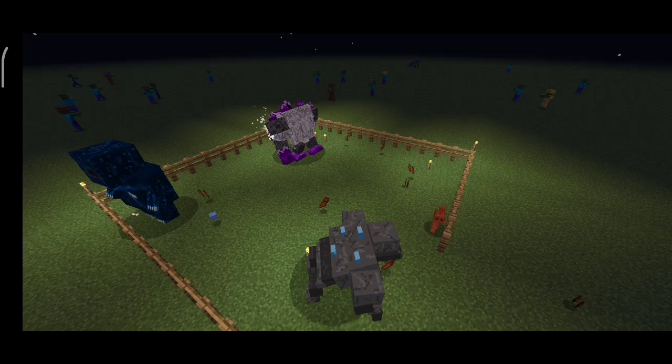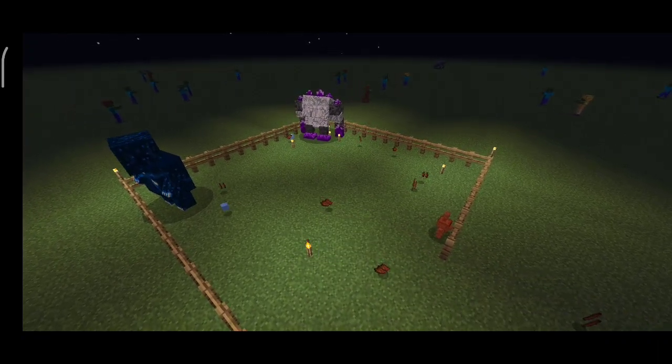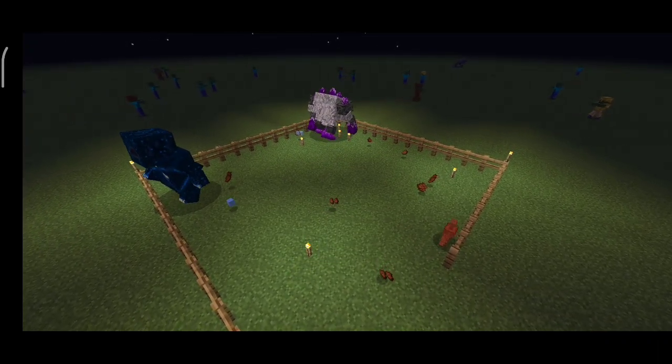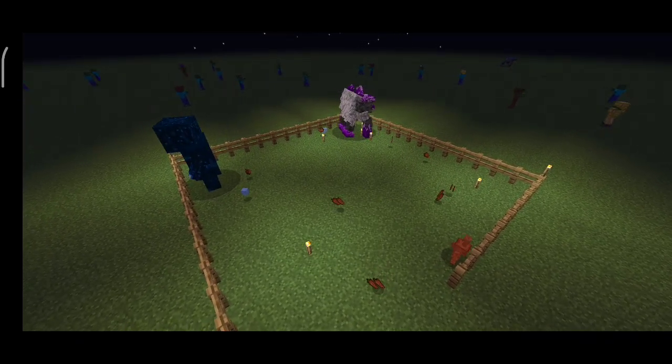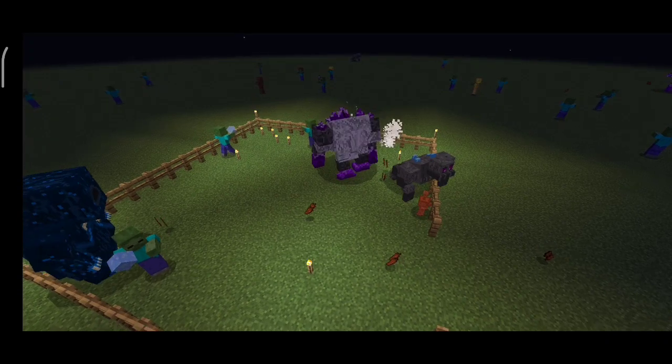You can also download the golden golem. This model will be in the description of the video. You can download the behavior pack and resource pack.